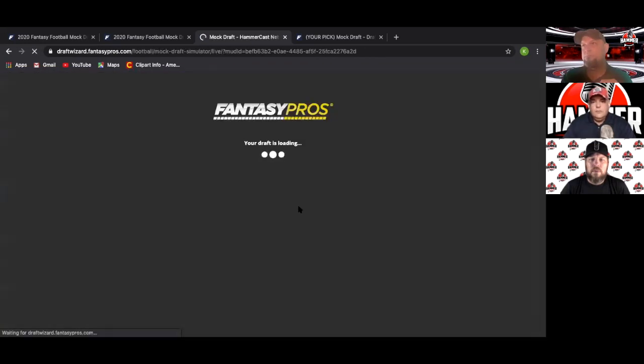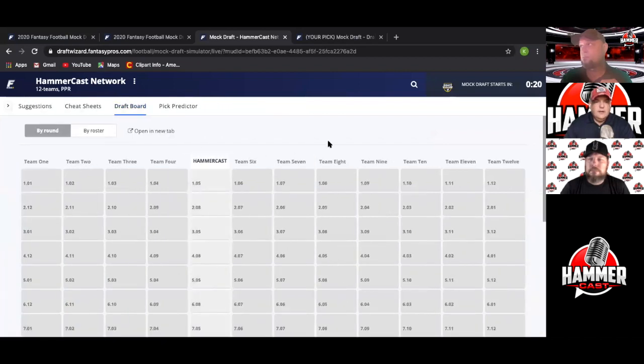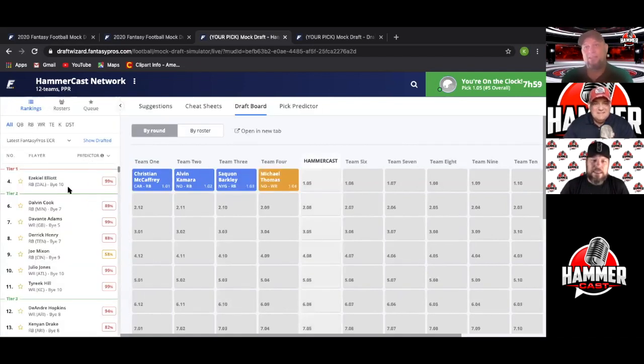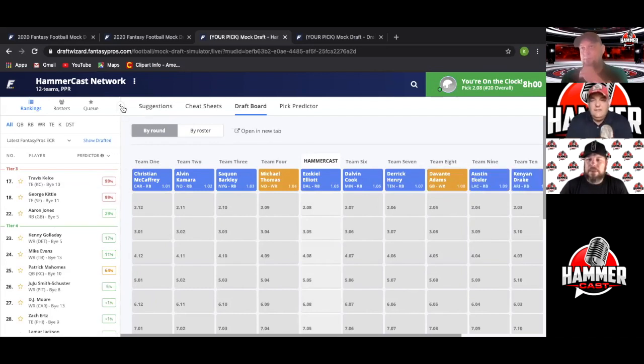Being the fifth pick, it'll be interesting to see how it goes. I'm anticipating Christian McCaffrey one, Barkley two, Zeke Elliott three, and either Kamara or Michael Thomas at four. Sitting at five, I'd love to get a guy like Kamara. The draft board shows: McCaffrey goes number one as expected, Kamara number two, then Barkley, then Michael Thomas. This is pure heaven for us — Zeke falls to us. That's an auto-smash with this ESPN setup.